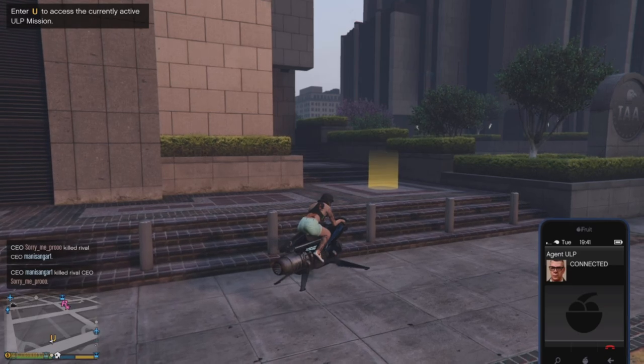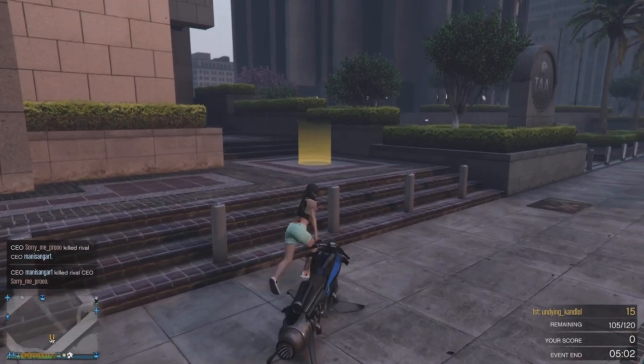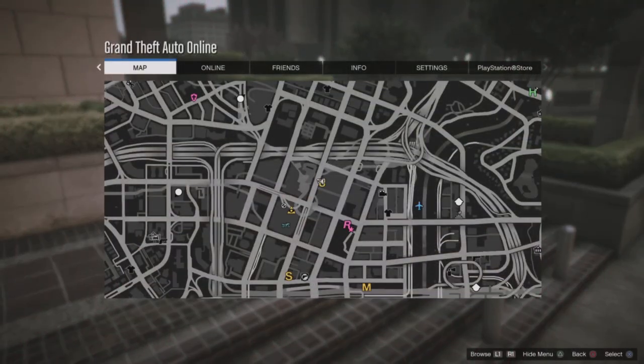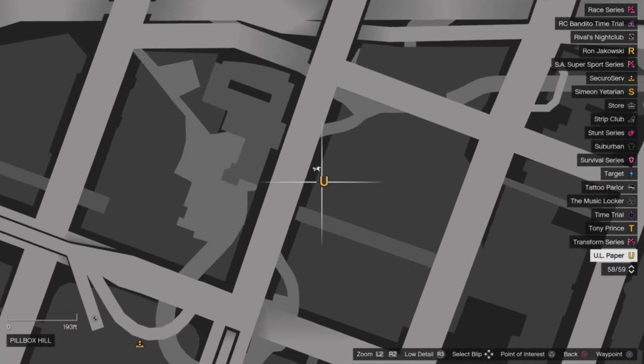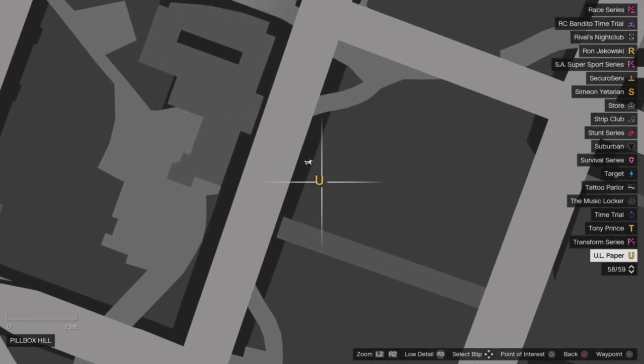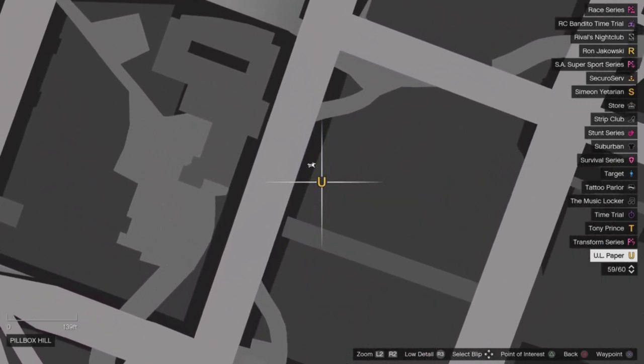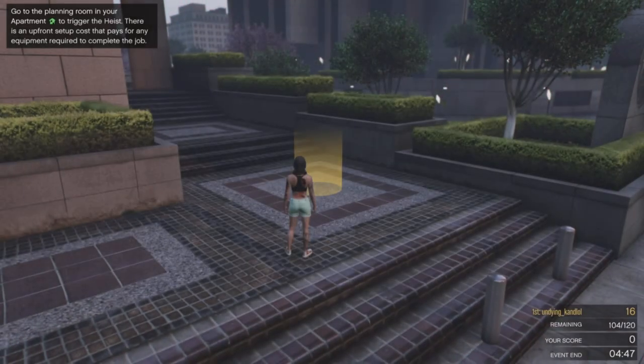Once Agent ULP calls you, there will be a U logo on the map. Visit that U logo — exactly as shown on screen, there will be a yellow bar. Just go near it and it will prompt you to start a mission. This is the exact location where the U logo will appear after you get the call. Come over here and go into that yellow circle.